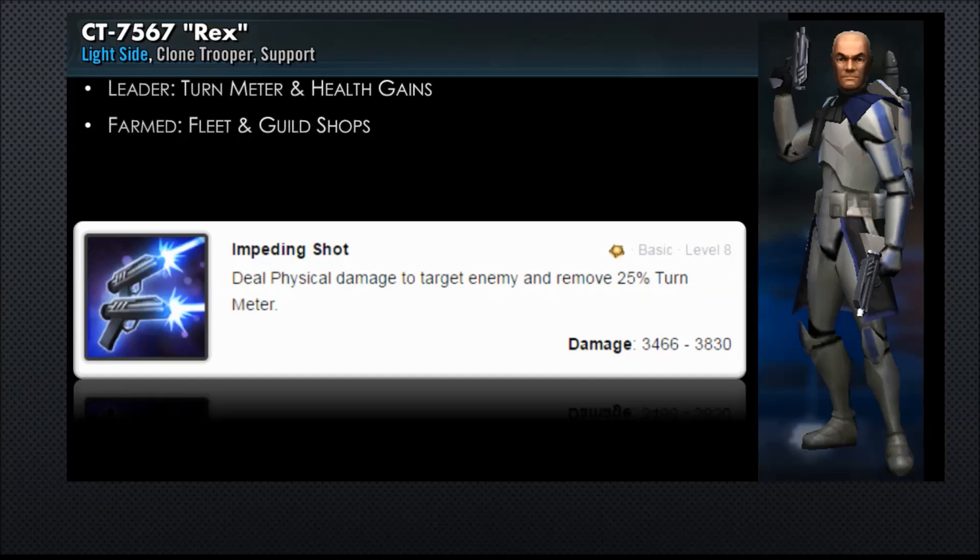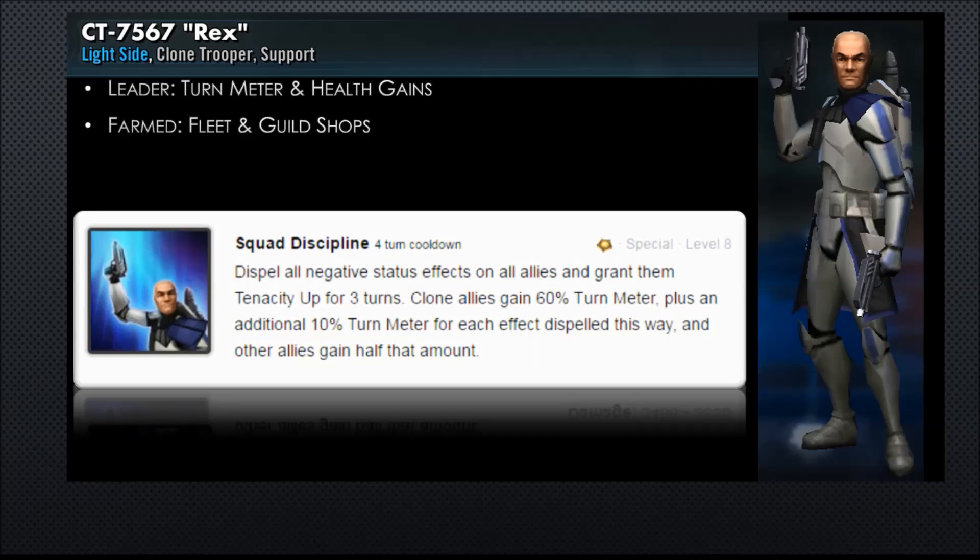That's pretty good — he's taking away some turn meter, which also makes him great in the Rancor raids. Then he has his special, Squad Discipline. This thing dispels all negative status effects on all allies and grants them Tenacity Up for three turns. Clone allies gain 60% turn meter plus an additional 10% for each effect dispelled this way, and other allies gain half that amount. So he's taking the red above your head and putting up some green with that Tenacity Up.